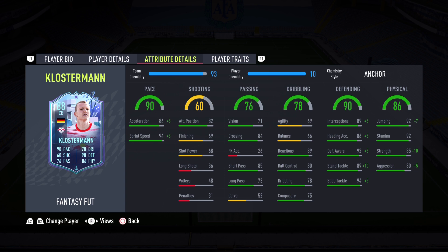Klostermann is definitely a top-three center back in the Bundesliga, probably top two. I really like the passing on this card, and the 89 reactions were out of this world — whenever there was a pass near him he'd get it, whenever somebody shot and he was in range he'd get his body in there. The 90 defending — 92 defensive awareness, standing tackle, and sliding tackle — were phenomenal. 10 out of 10.